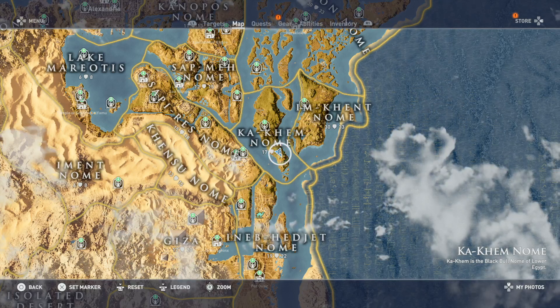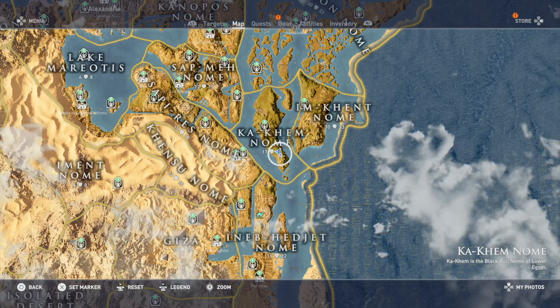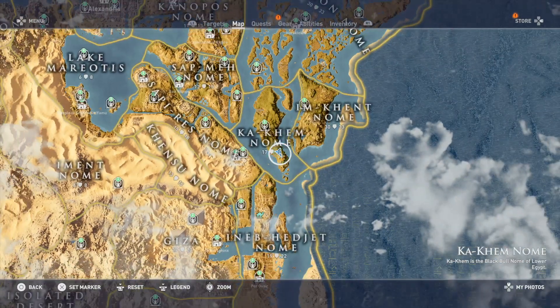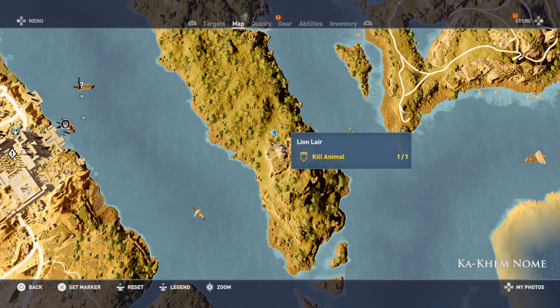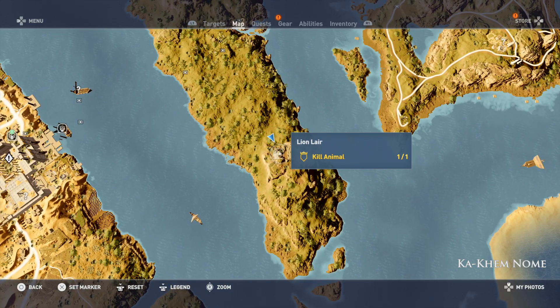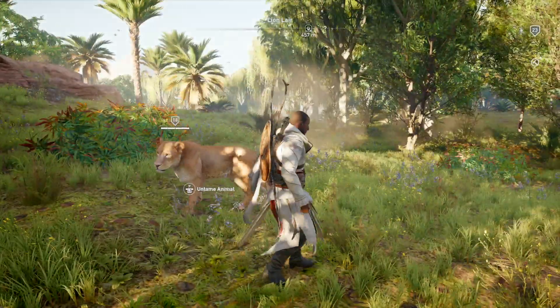For this trophy I am in Kakum Nome. This is on the far right of the map at level 17 to 20. If you watch my Raw trophy video you will see that this is where I tamed a lion and how to tame a lion — we're kind of continuing on from that video, so I have a tamed lion.